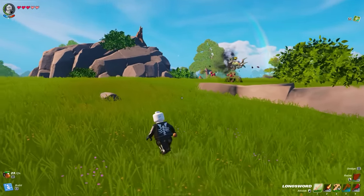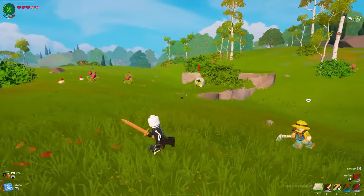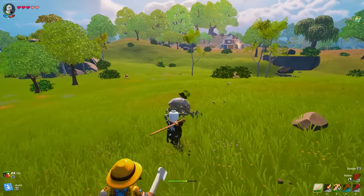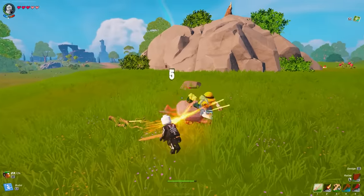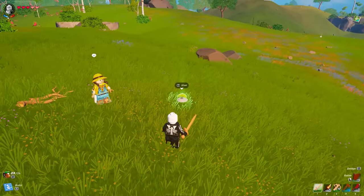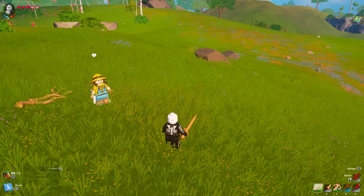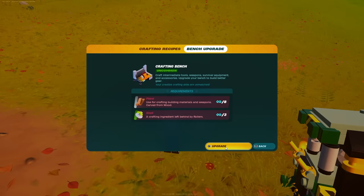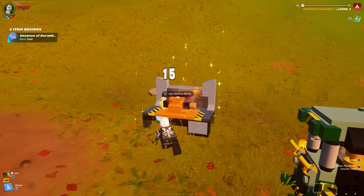For the shells, you need to kill mobs called rollers. Rollers are found pretty much everywhere in the grassland — kill three of them and they're going to drop a shell each. Make sure you have a sword because they are actually pretty deadly and can kill you really easily. Once you have everything, go back to your bench and upgrade to level two.